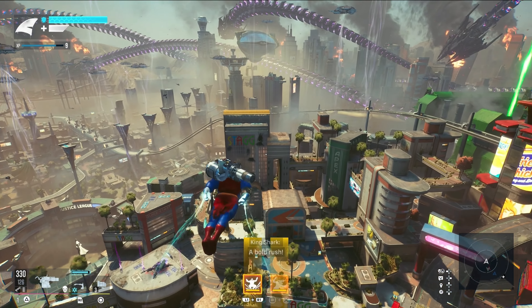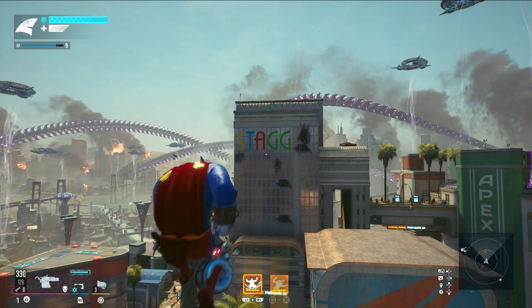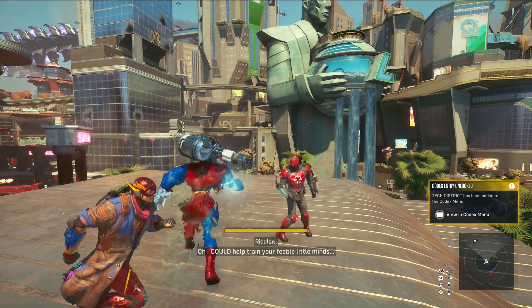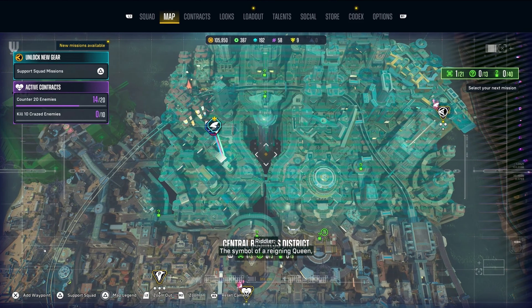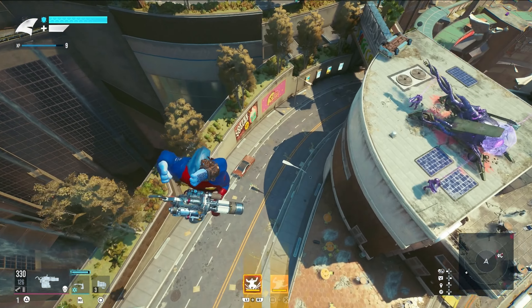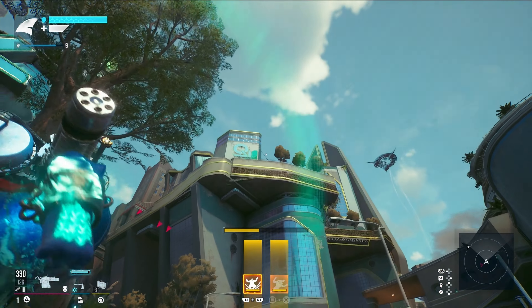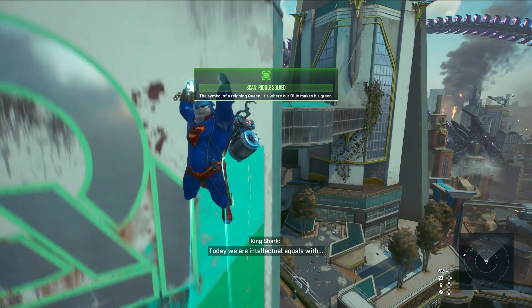That one's pretty obvious — I'm sure most of you got this one. You're just going to want to scan right here. I'm going to have to get a little closer — there we go. Now we're going to go to the next one. This one's also pretty obvious; you're going to want to go all the way over to the building over here. You just got to scan this building right here.